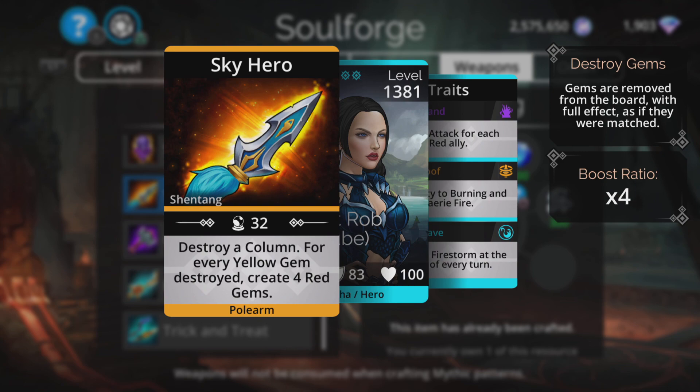Sky Hero: destroy a column. For every yellow gem destroyed, create four red gems. Another completist one there.